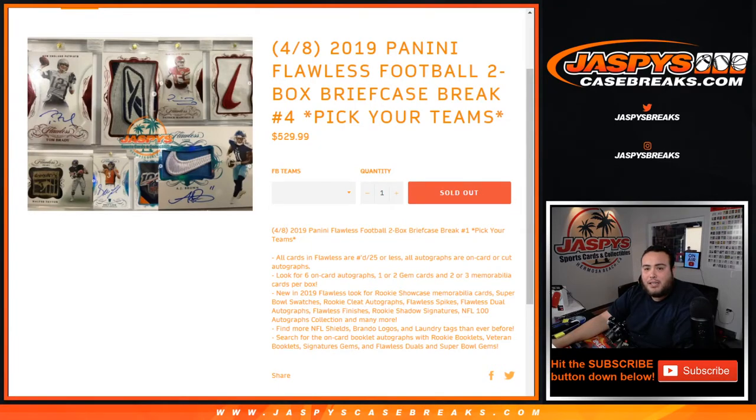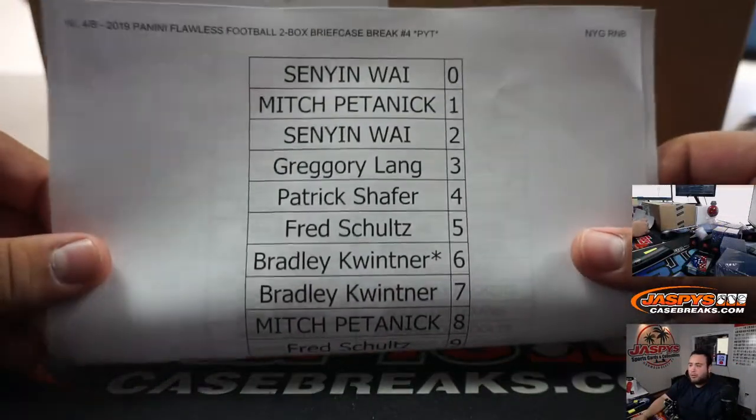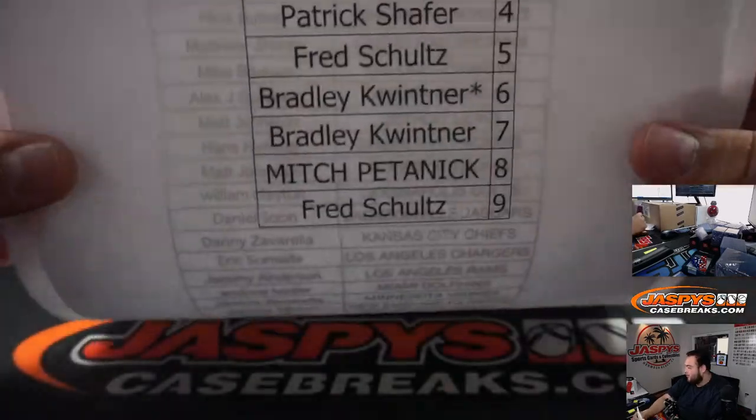What's up everybody, Jason for jazbeescasebreaks.com. Pikachu number four of 2019 Flawless Football just sold out. It is a two-box briefcase break, number four again. Happy new release day, happy Flawless day. We did have to sell out a round number block that sold pretty quickly for just the Giants in this break.